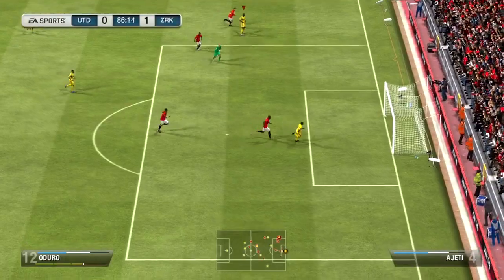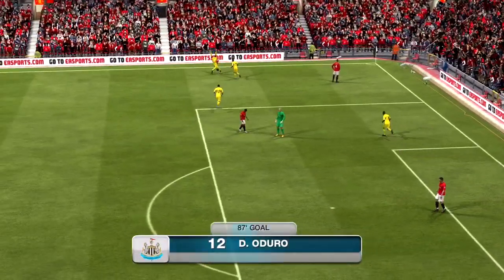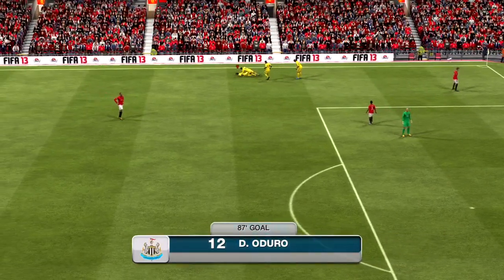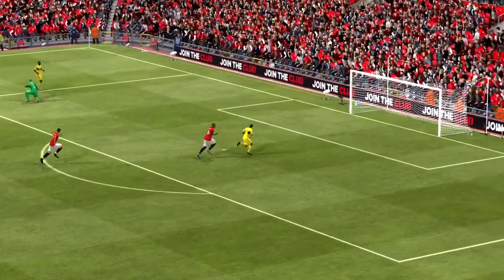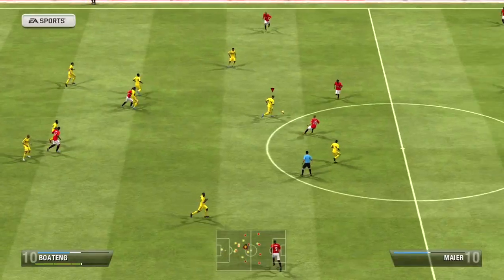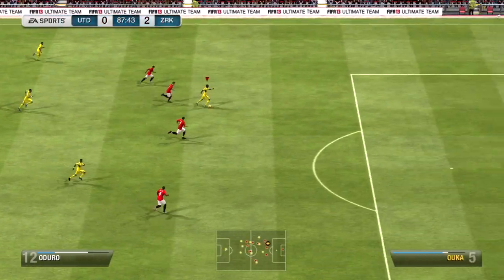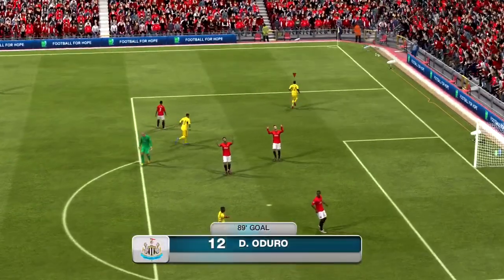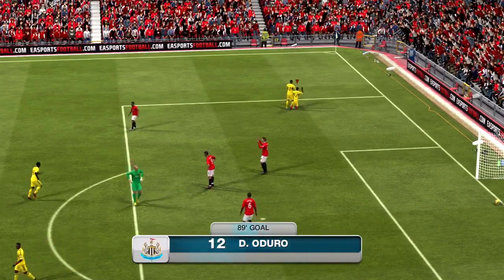This first guy just scores a really nice, tasty lob. I want to talk about what Aduro actually plays like. Obviously he's 94 pace, so he is really fast — but does he feel like 94 pace? I'm not too sure. Sometimes he does and sometimes he doesn't. On the ball he's very slow and sluggish; a lot of his defenders caught up with me. But when you play the ball over the top or a through ball, he does get to the ball first.